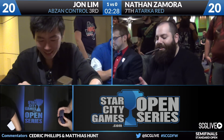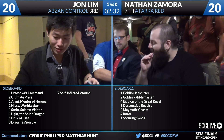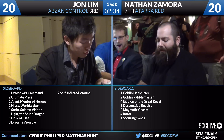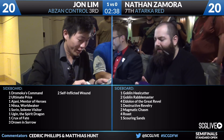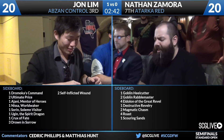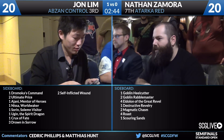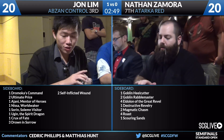Zamora is going to go to the sideboard. He's got a Goblin Heelcutter, two Rebel Masters, four Eidolon of the Great Rebel, a Destructive Revelry, two Magmatic Chasms, four Roast, and his Scouring Sands. Jon's sideboard is moderately prepared for Tarkos Red — it's not so hateful that it's running things like Arash and Clerics. He's going to try to get lower to the ground. Cards that matter: the two Ultimate Price, that two-mana removal spell, and the three Drown in Sorrows — you need a clean way to answer these tokens.